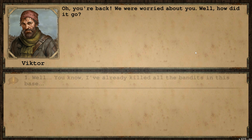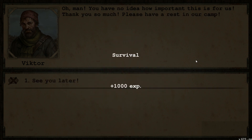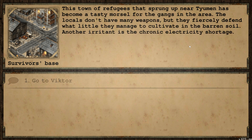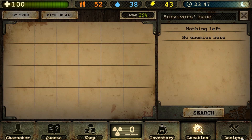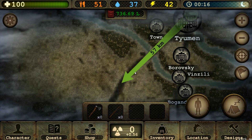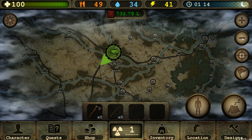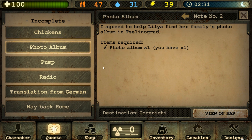I got Victor. I've already killed all the bandits AND poisoned their water — committed like genocide on those bandits really. We got our rewards, which is more camps. Side quests like the chickens and the photo album we'll do way later. Oh yeah, I got this pump too, but that quest destination is way down there — I'm not going there right now. Radio still needs to be done, and I still need to check if Anna is still with me. Either way, let's get back to our main quest — Way Back Home.